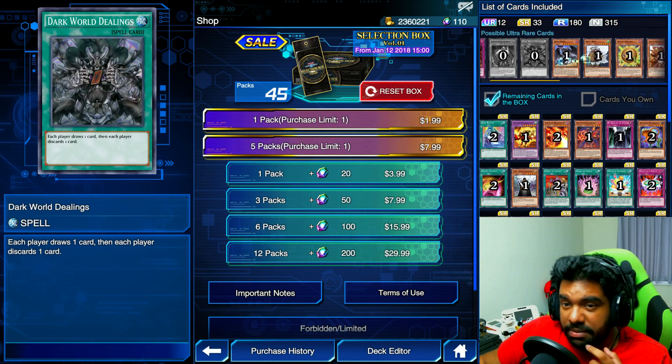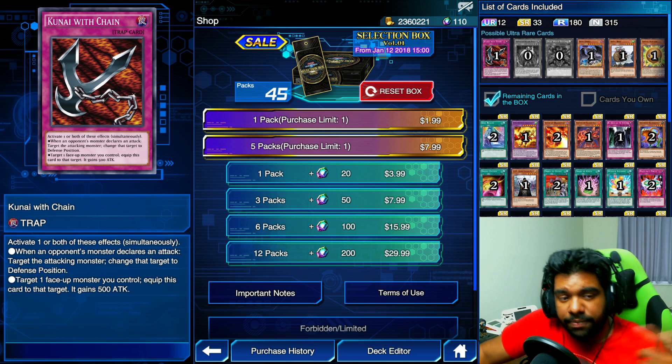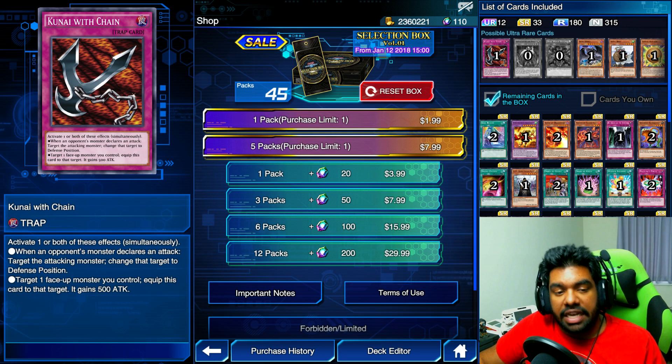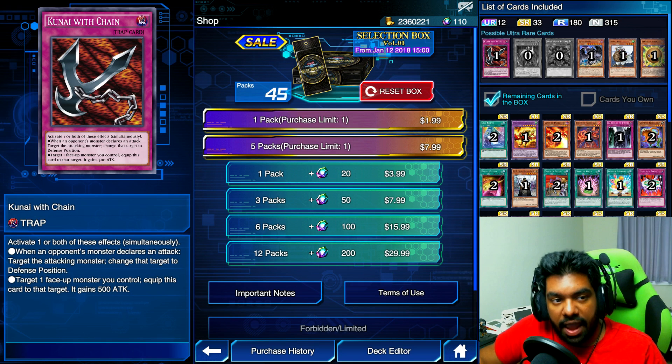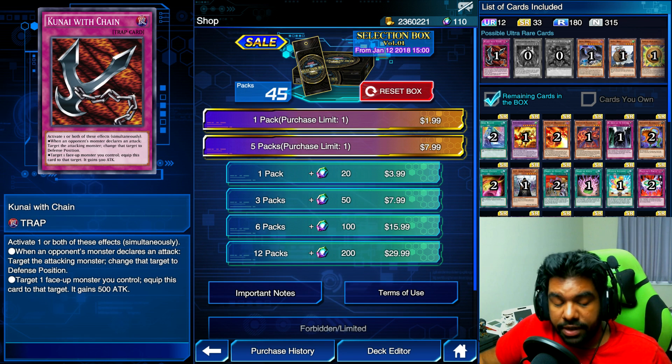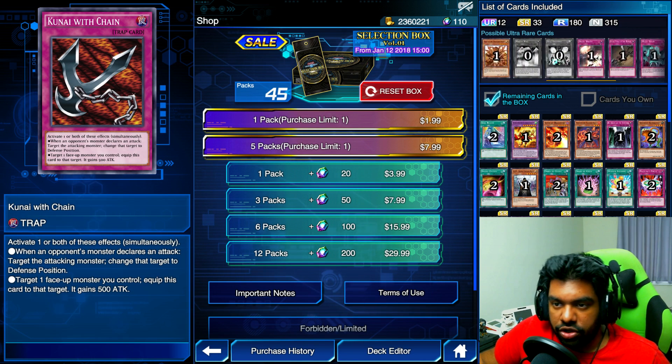That is exactly what I wanted! We got two of the new ultra rares, which is amazing. I would have loved Kunai with Chain — it's pretty much like an Econ. It can't be used from the hand but it can change the opponent's battle position, and it can be activated in the damage step because it affects attack, so it's very very useful. You can even chain to Mirror Wall, which is kind of wild. You can choose to give it 500 attack or not — you choose.